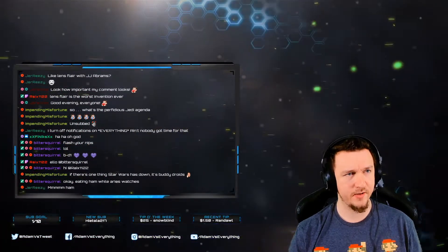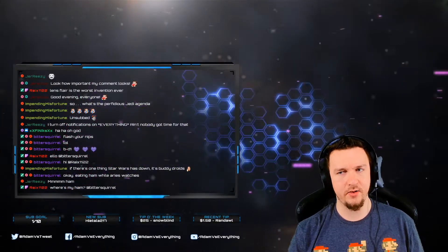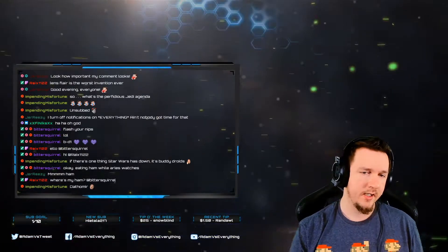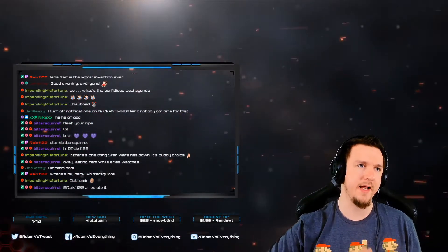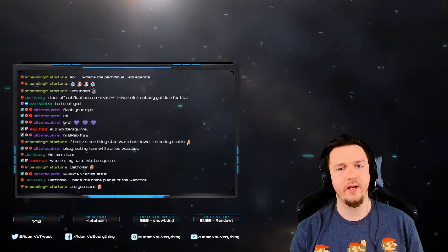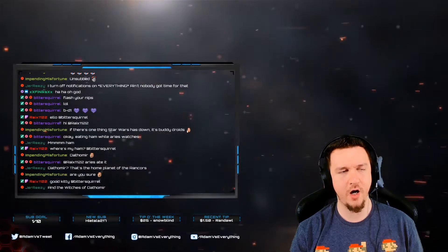Dathomir is supposed to have a dark history or something they mentioned. Now that we have the ability to travel around maps more, I think I'm actually going to go here. It seems like it's off the beaten path — not a story planet, more like 'you can go here if you'd like to explore.' It's the whole land of the rancors — it's a hostile environment.